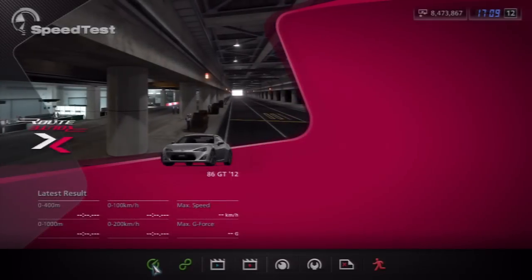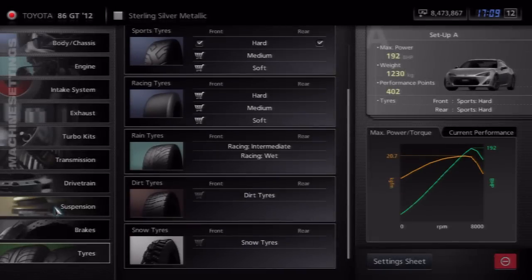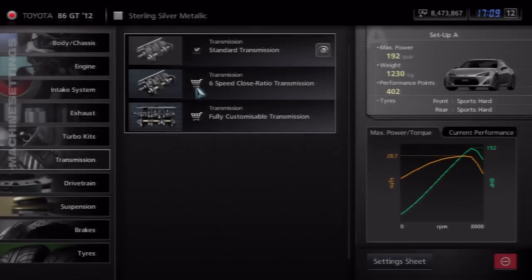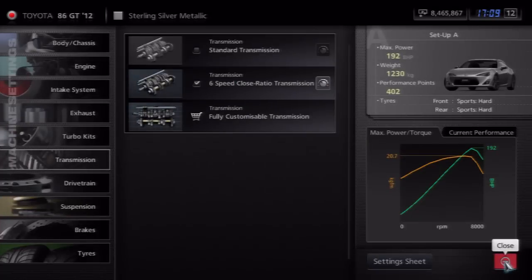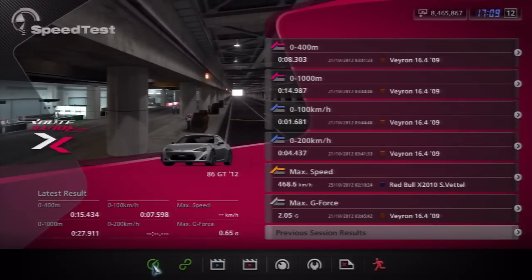So if you go and get the 6-speed close ratio transmission, it'll obviously change gears faster because the ratio between the gears is shortened. But that also means that the max speed is actually brought down as well, if you guys didn't know that. You won't be able to have such a high max speed, because the close ratio transmission has brought this down to about 234 kilometers an hour, as you can see here. I'll take it again on the track and see how it changes gear now compared to the normal one.